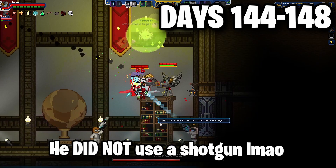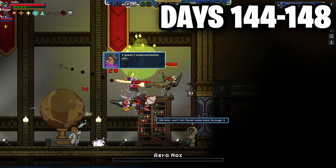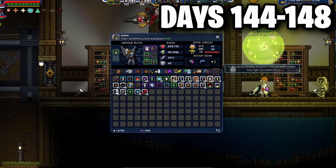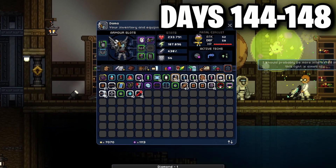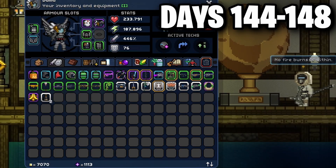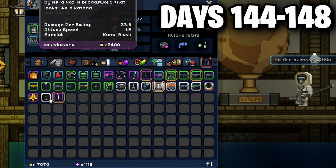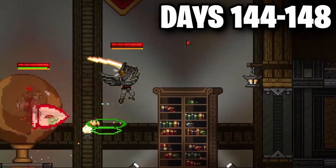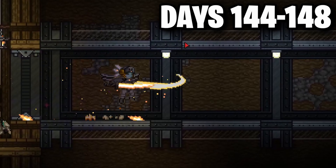He blasted her with his shotgun and immediately made her fall, giving us our loot bags which contained a soulless katana — a really nice glowing yellow sword. I do think it's really good, but in this playthrough I kind of just didn't really care for it since I've already used it plenty of times before. Plus, I'm mainly using ranged weapons anyways, so I've just set it aside for now. But still, definitely a cool weapon for my collection.